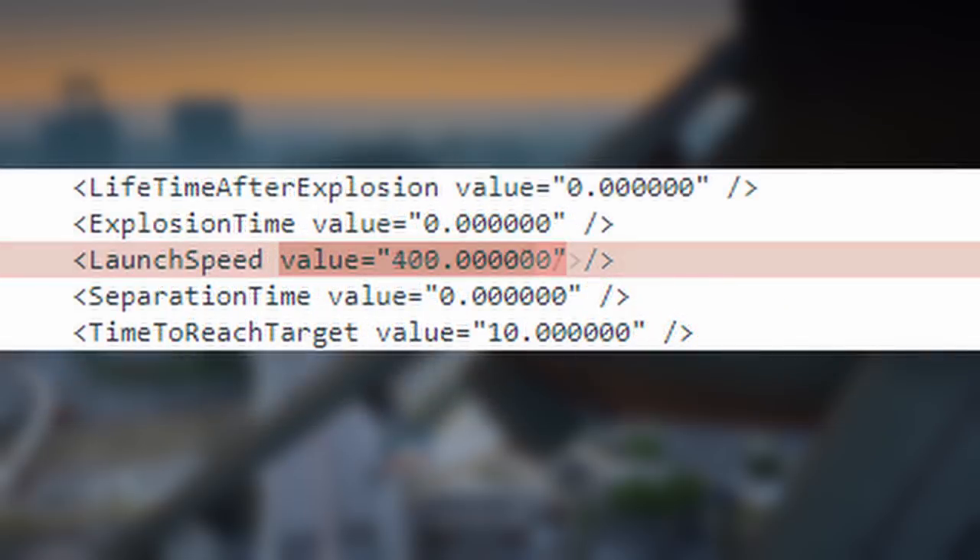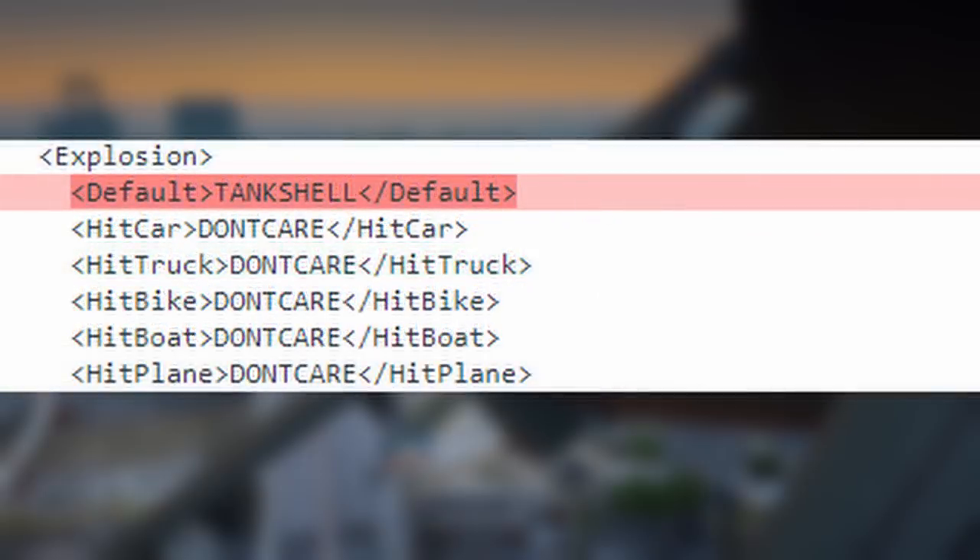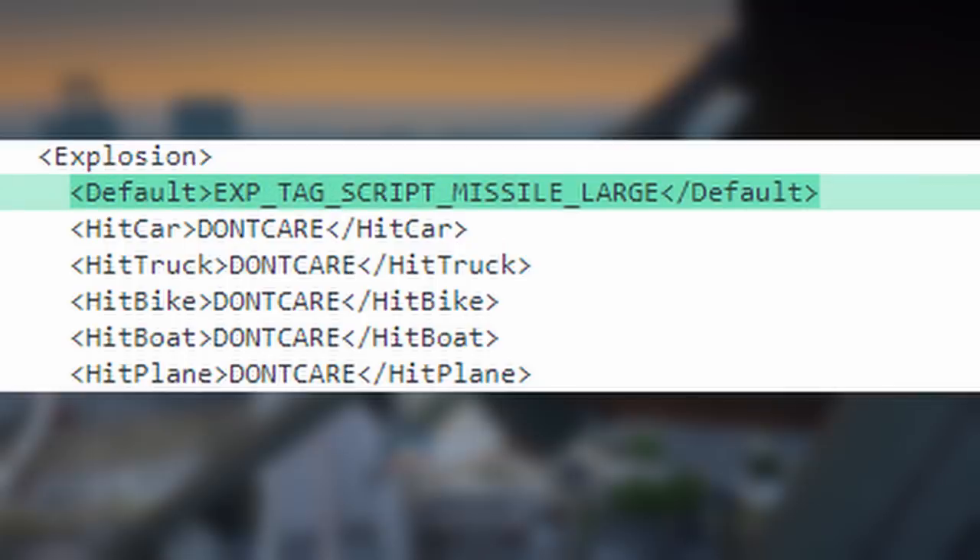The launch speed was decreased from 400 to 175, so it's not going to travel at very fast speeds like the tank shells do in this game. It also kind of gives it a skill gap because it makes it hard to lead a moving target at a distance, but it makes it much more satisfying when you finally do land that shot from a long distance. Now here's where it gets good — the explosion. Changing the explosion tag not only adjusts the visual effect of the explosion but also adjusts the damage behind it, including the blast radius. After testing different explosion types, I settled on the submarine cruise missile explosion. The visual effect is a bit bigger and cooler looking, and more importantly, the damage and blast radius of the Kassatka missile fits perfectly for a giant cannon blast like this.